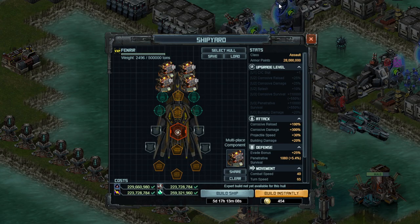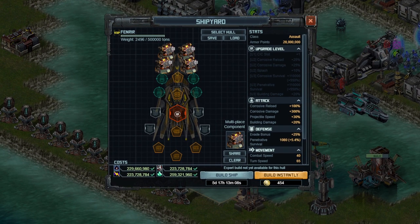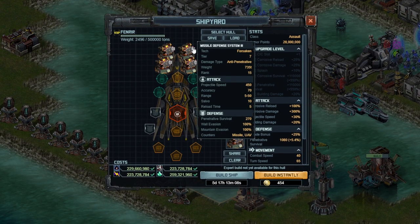Now let's go ahead and jump into the build. First things first, how many MDS-3s do you want to use on this ship? I have a very controversial answer, and that is that you want to use two on the entire fleet. Do not build what you have on the screen here in terms of the flagship. You want to build two on the entire fleet for a few separate reasons. Let's go ahead and take a look at this right here.